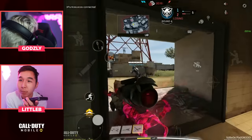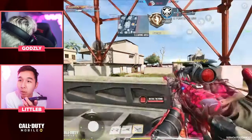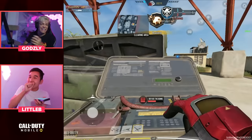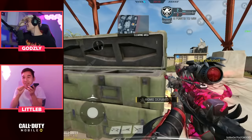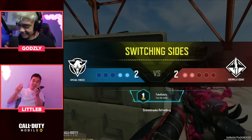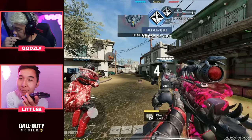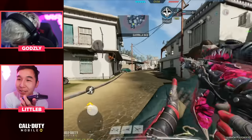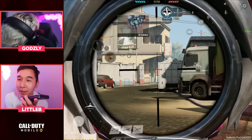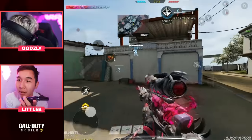2v2, then 2v1. His team is pushing on the bombsite. He's going to follow his teammates to get a refrag — smart play. Oh my god, I'm so good! Wait, do I even need a coach? He wouldn't have hit that shot if he didn't follow his teammates. It's all about getting refrags, using his teammates — not as bait, but as support. Seven kills in four rounds, sheesh!